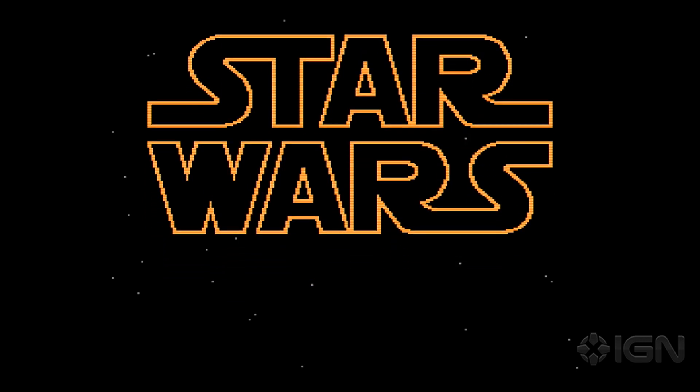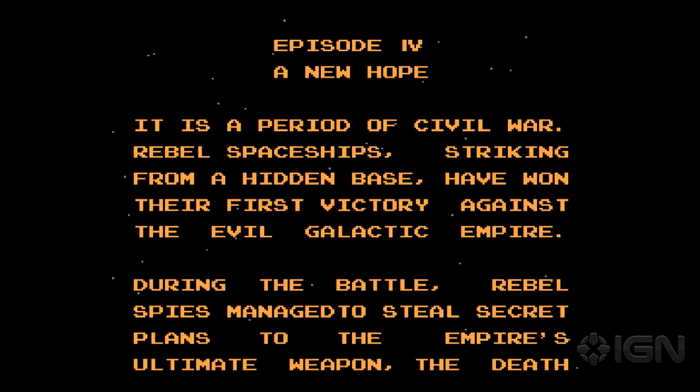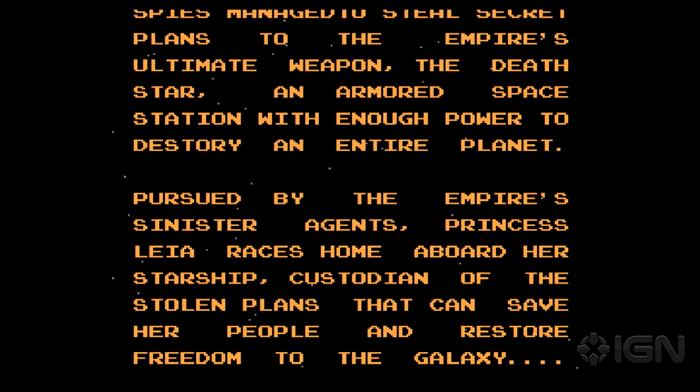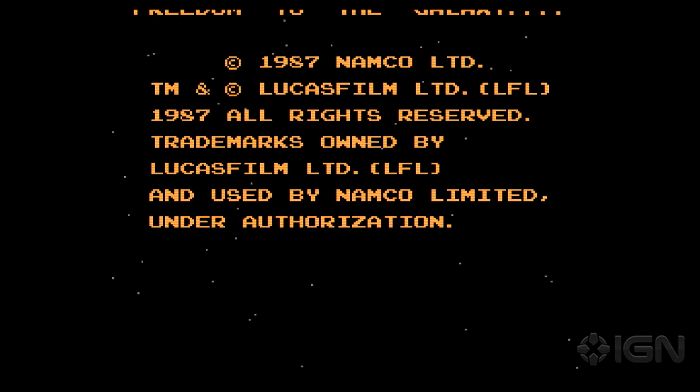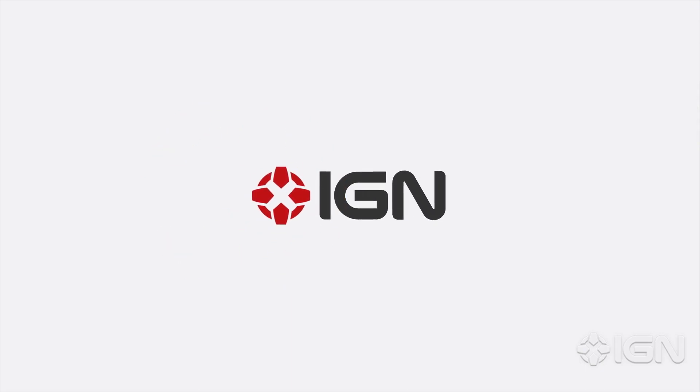It's Darth Vader turning into a scorpion — do you wish that had happened in the movies? That sounds like something out of the prequels. I think that's what's going to happen in Force Awakens — Darth Vader's going to turn into a scorpion, spoilers! Now we have English text in the game — we've had kana and now we're switching to English, which is kind of amazing. Thanks so much for watching, join us for IGN's Play Star Wars every week, and check out Rebel Base, the IGN Star Wars show, and IGN.com for everything about The Force Awakens.